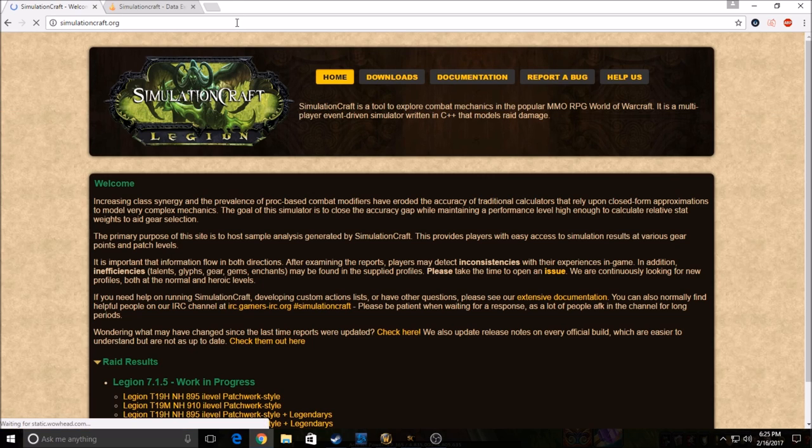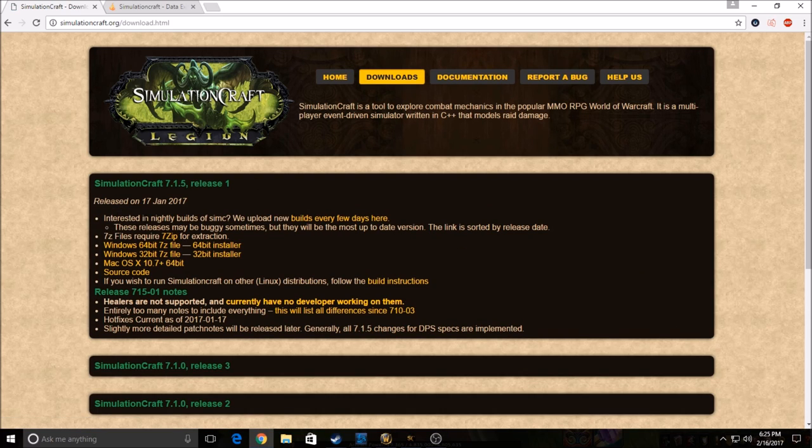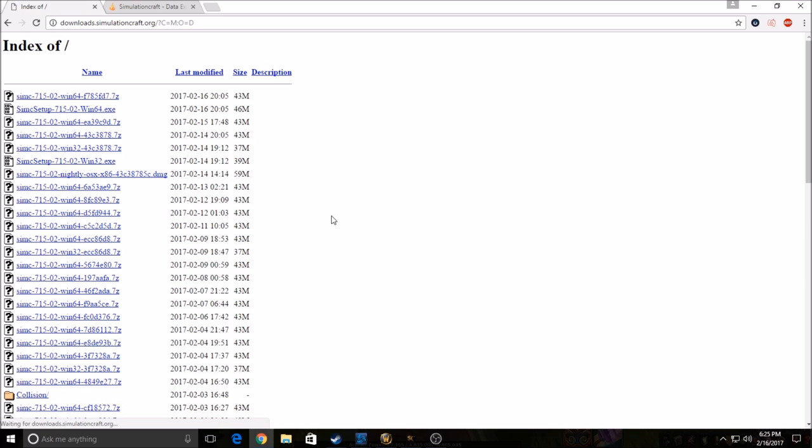So what you want to do is go to simulationcraft.org, then go to Downloads. You'll see right here 'Interested in nightly builds — we upload new builds here every few days.' Click on that, then click on the Windows 64 .exe, and it'll download. They do nightly builds — usually every day. If you really want to keep up to date you can download the new one every day; I usually do it every few days.